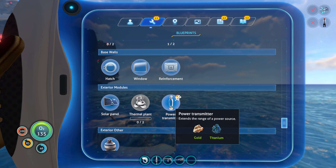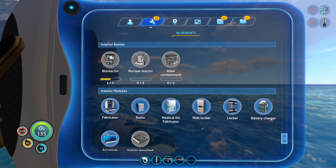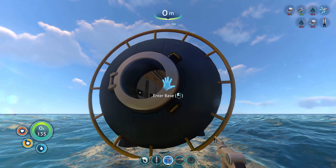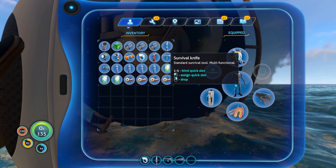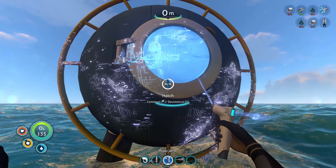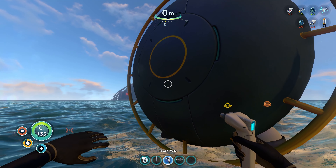Oh, I can already afford the scanner room? Should I build it? Power transmitter? Solar panels. Maybe I should build it to help me find resources. So in order to do that... Habitat builder. I'll leave that hatch. This is going to be a lot of me figuring stuff out in the next little while, so videos might be a little bit longer and slower while I figure stuff out.